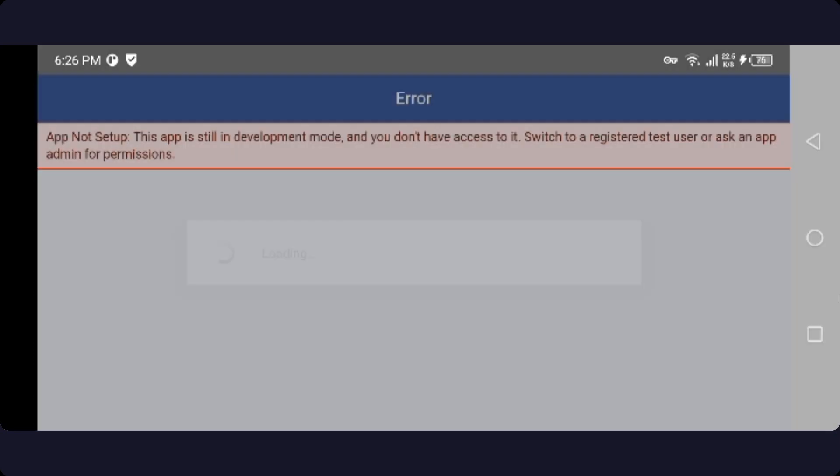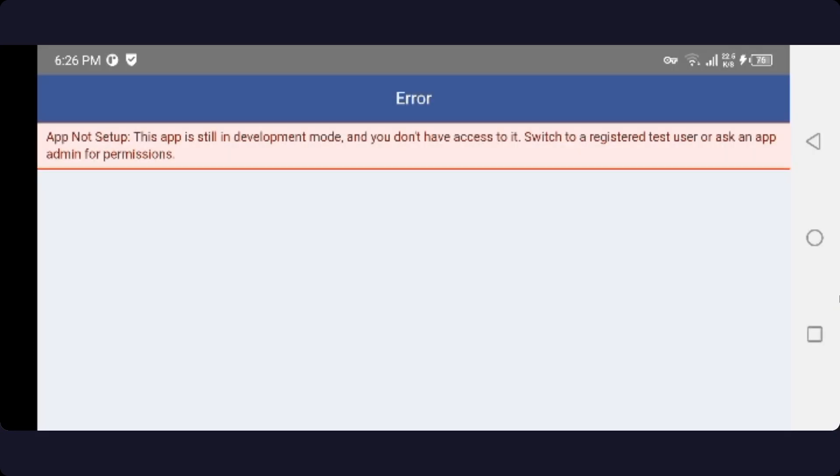Here you can see an error that says 'App not setup.' This is an error from Facebook in 8polpol. You need to wait a few seconds because this is a bug and it will be fixed automatically, as the 8polpol team and the Facebook team are working on that issue and will resolve it as soon as possible.